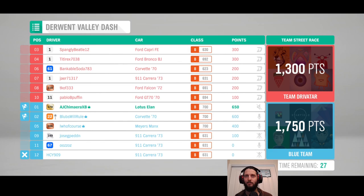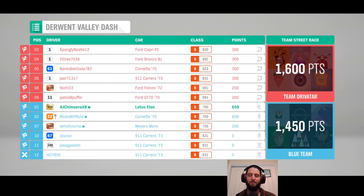Someone actually dropped out entirely. If you're coming last, one of the best things you can do for the rest of the team is take one for the team — quit and not give away 600 points. Unfortunately it looks like that isn't going to happen and we're going to lose by 150 points. Yep, because two people were selfish. So we've got to win the next two races.